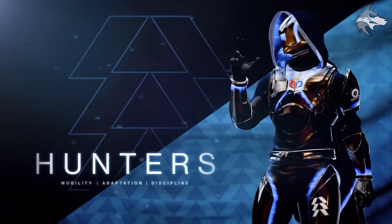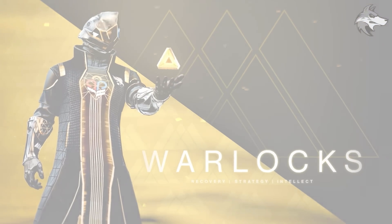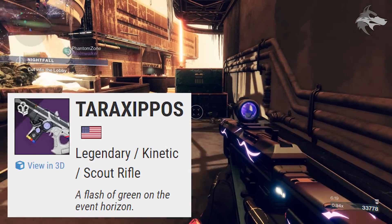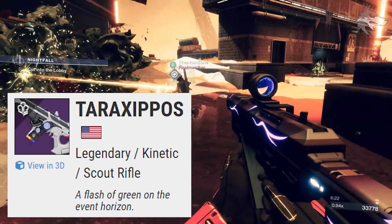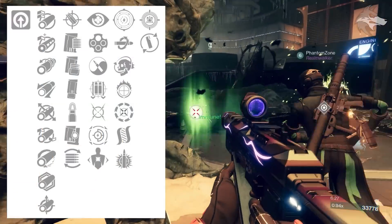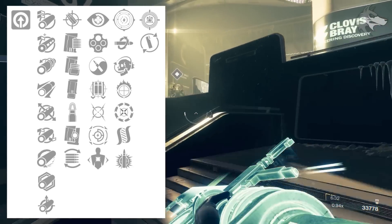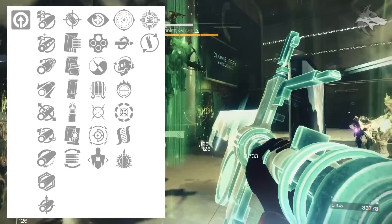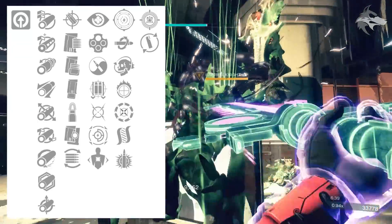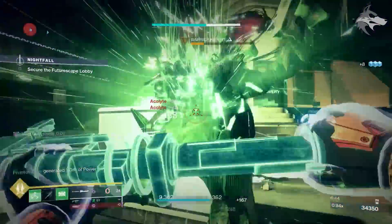There will be a new featured legendary weapon this time around, which is a new Strand Scout Rifle called the Tarak Sipos. It is a lightweight frame scout rifle with some pretty decent perk combinations. For main traits in the first slot, it's able to get No Distractions, Outlaw, Zen Moment, Fourth Times the Charm, Moving Target, and then Offhand Strike or Gutshot Straight. The second slot can roll Keep Away, Kill Clip, Encore, Focused Fury, Cascade Point, Hatchling, or Explosive Payload.